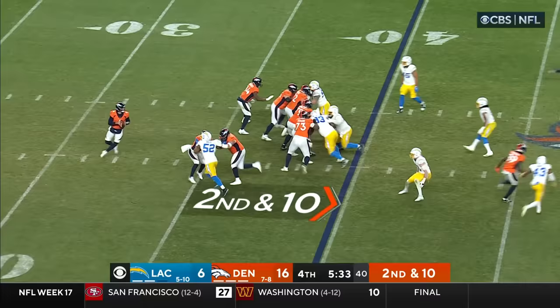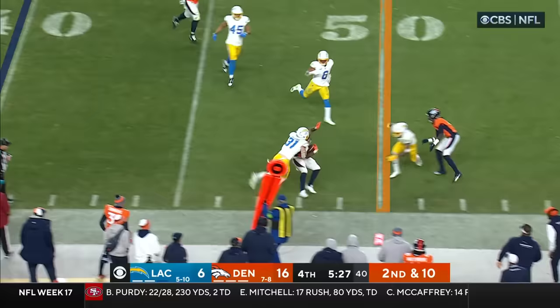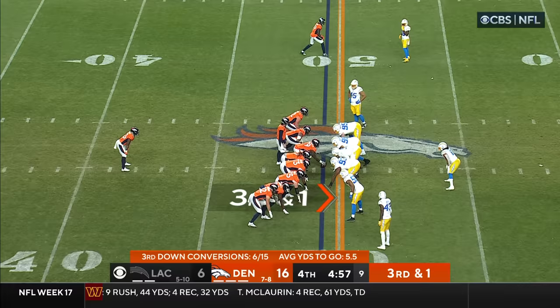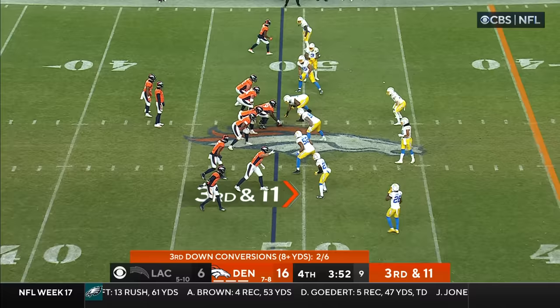Stidham has plenty of time, Mack is chasing him — he dumps it off to Williams, and Williams is just shy of the first down. Nick Neiman knocked him out of bounds after a gain of nine. Pursuit into the backfield quickly, trying to stop him short. They do run it and are right at the marker — heck of a hit by Michael Davis.